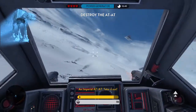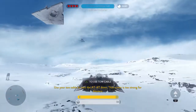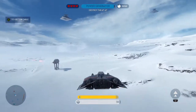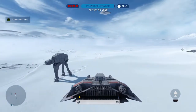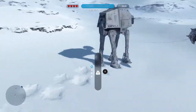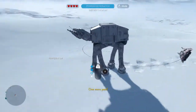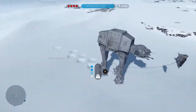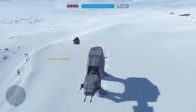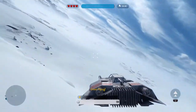An Imperial AT-AT! Take it out! Use your tow cable to take the AT-AT down. That armor is too strong for blasters. Use the harpoon! One more pass! Detach cable! Great flying!